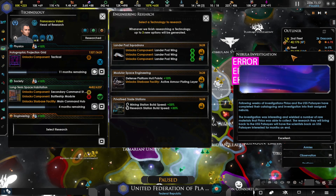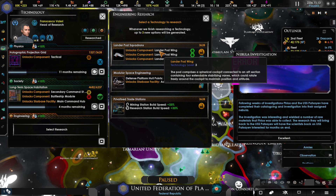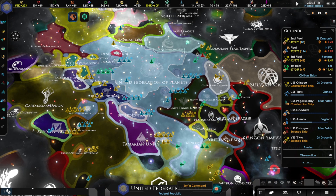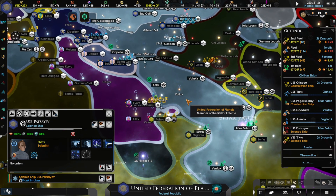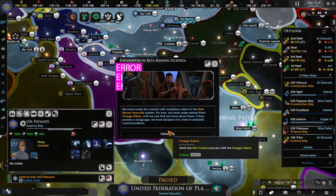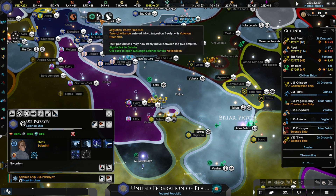Following weeks of investigation, Flocks and the USS survey ship have completed their cataloging of the assigned nebula. The investigation yielded a number of rare materials that Flocks was able to collect. The scientists will have the ship and rest for months on end. They're in the Briar Patch. We can get a good haul. Oh, first contact — we'll take care of that real quick.